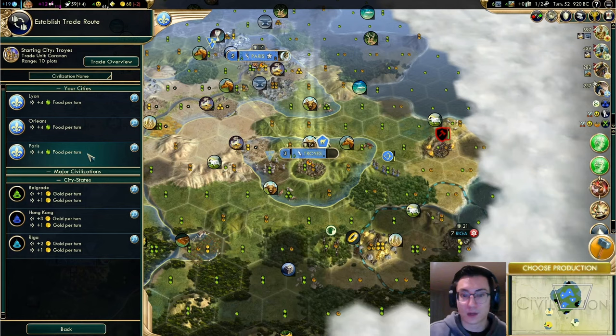And once you're in or close to the Renaissance era, the Compass trade route is often more valuable than neglecting to tech both Optics and Compass.